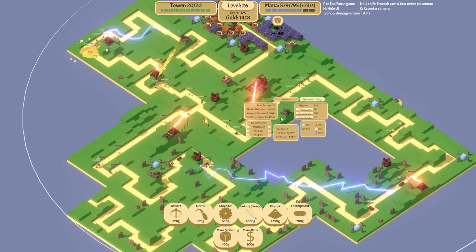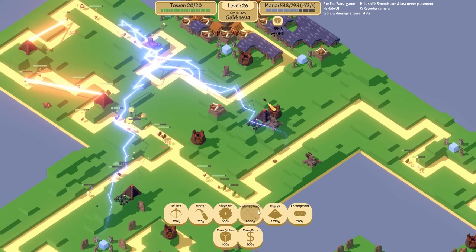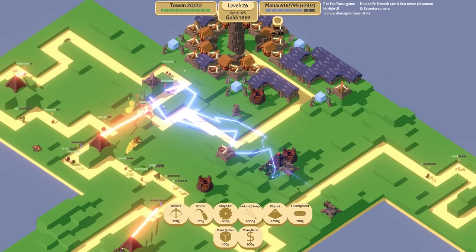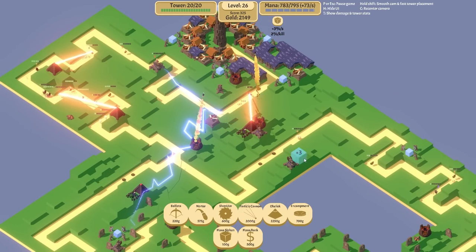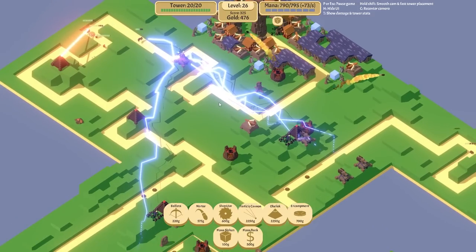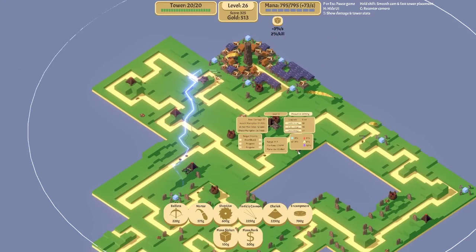Do we just put loads there? I feel like for now let's hope this loops around here because then we wouldn't have to buy any more. When we can afford it I'm going to put another one here because that covers the whole map - that's exciting. We've got an obelisk there so that should stop them. Another particle cannon going on that area - I don't know why I put it so far over that way.